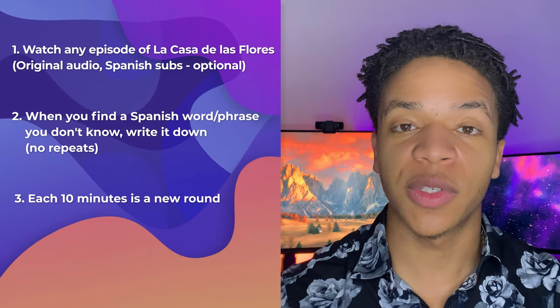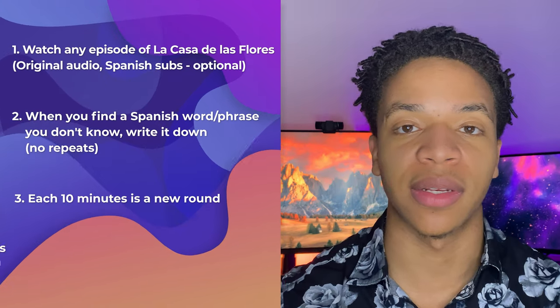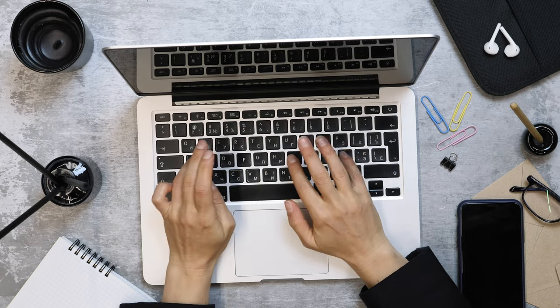Third, every 10 minutes will be a different round. So divide your paper into separate sections for minutes 0 to 10, 10 to 20, 20 to 30, and so on. And fourth, at the end of each round — or you can wait to finish all the rounds, it's up to you — go back and find out what all the phrases you wrote down mean.